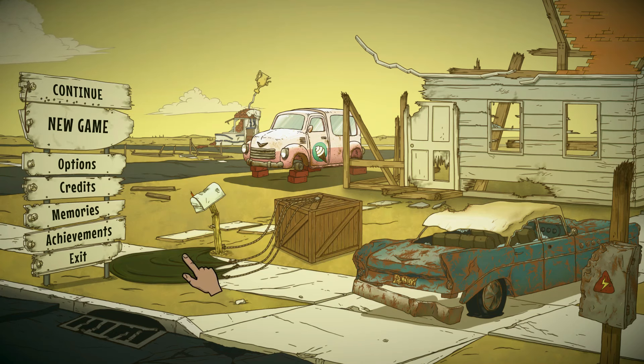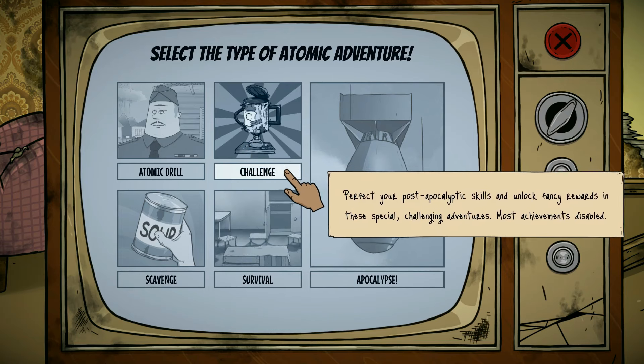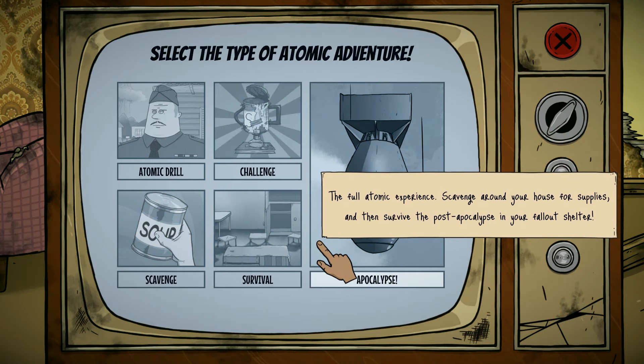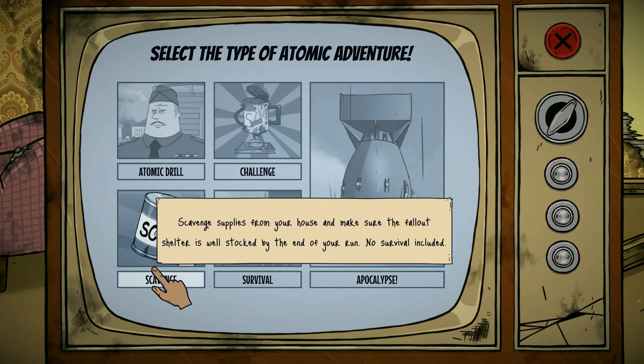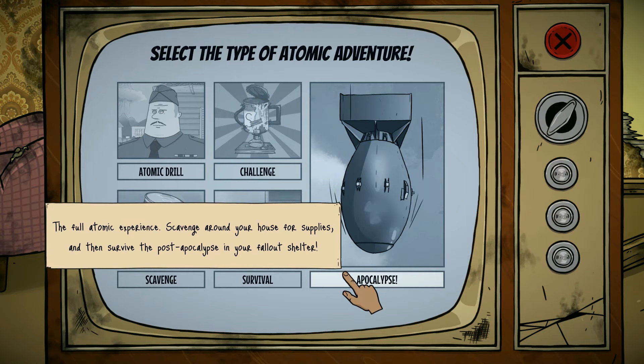I tried a game earlier and it's basically similar to the old one, but there is a new challenge mode. The atomic drill is basically the same — you collect things and go through a test place. We'll do challenges in the second episode if you want to see more. Let's go ahead and do the full apocalypse, because scavenge has no survival included and I want that part. So we're going to go ahead and do apocalypse.